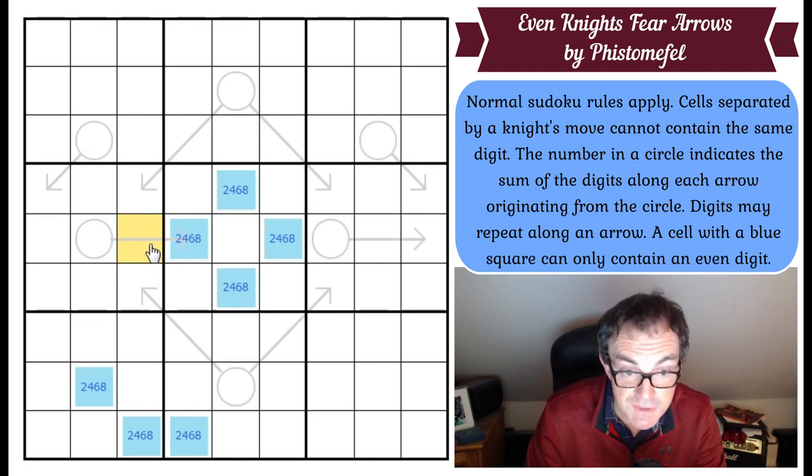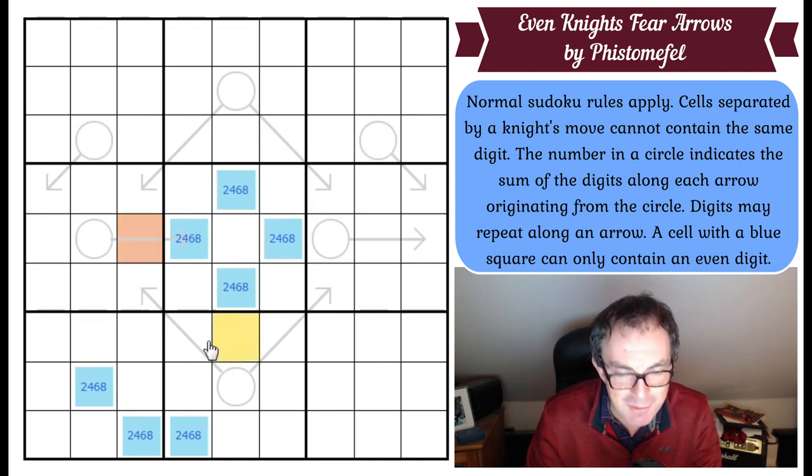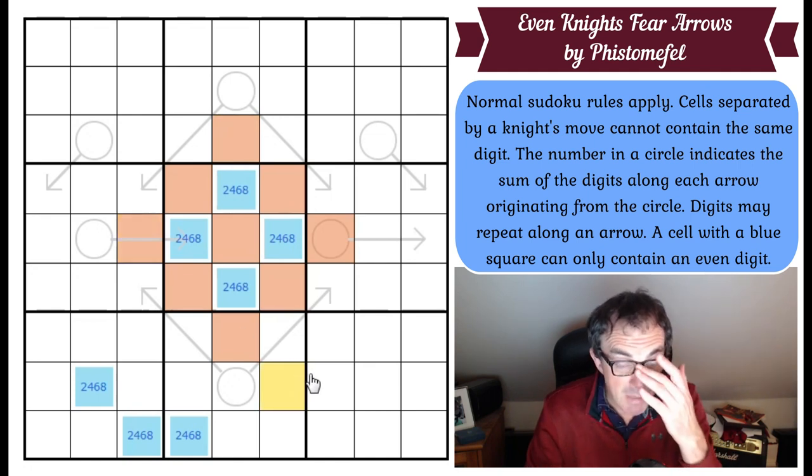The one thing this square can't contain is an even digit. Those two can't be two because they're in the same row, that can't be a two, and neither could that be a two — it's a knight's move away. So this square is going to have to be an odd number. I'll use orange for odd — they both begin with O. That means I can put orange in all of those too, and I can do the same with those. They are exactly the same, and we're going to get a very pretty pattern.